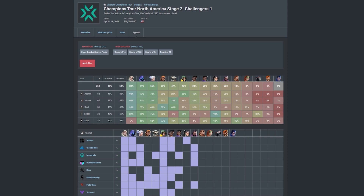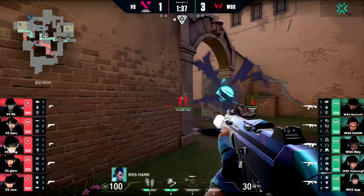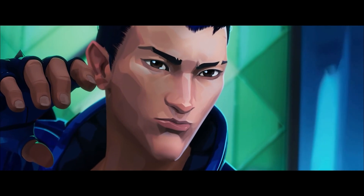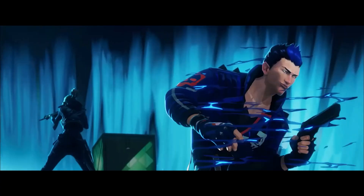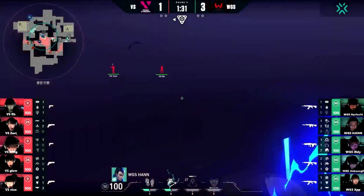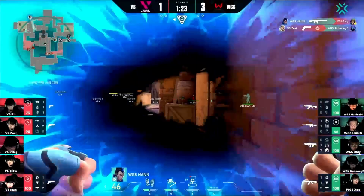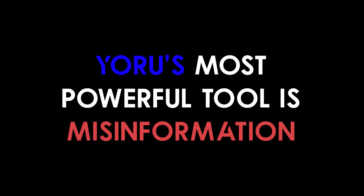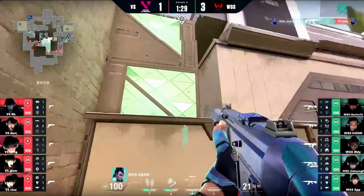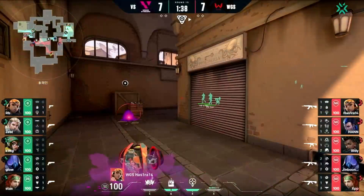Despite the vast majority of pro teams considering him a complete meme, here's how World Game Star used Yoru to beat Vision Strikers on Ascent. On defense, they used Yoru the same way every single round: put the gate crash in one area of the map, have Yoru play in a different area, then use the gate crash to reposition instantaneously — essentially being in two places at once. They combo Yoru with an Omen smoke, flashing through to swing and pick up kills, then repositioning to give false information about his location.